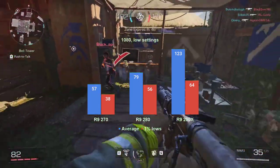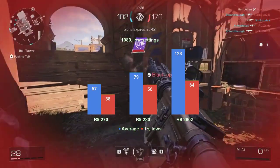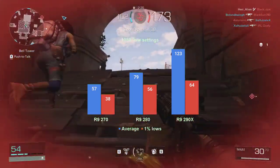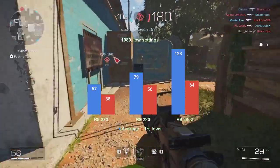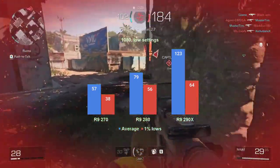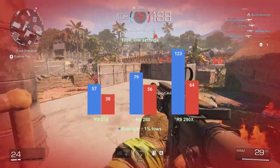At almost 100W less, the R9-280 averaged 79 FPS and had the 1% lows at 56 FPS. Despite that percentile low being under 60 FPS, this is close enough to make a good gaming experience. Keep in mind that the game was drawn with the DirectX 11 API, so the difference in performance between the R9-290X and the R9-280 could very well be explained by the power consumption delta alone.